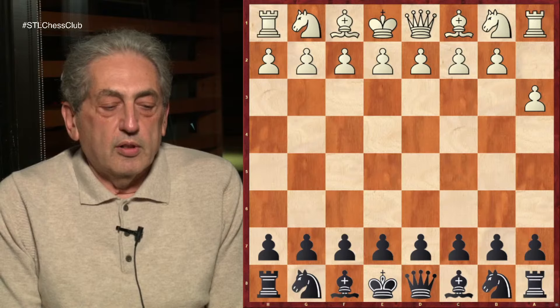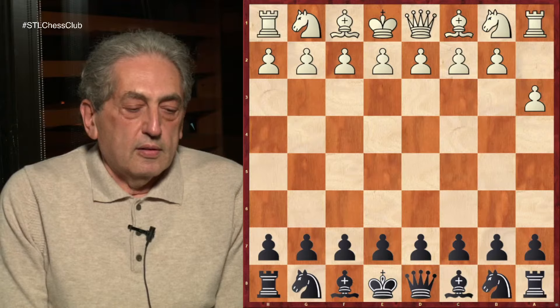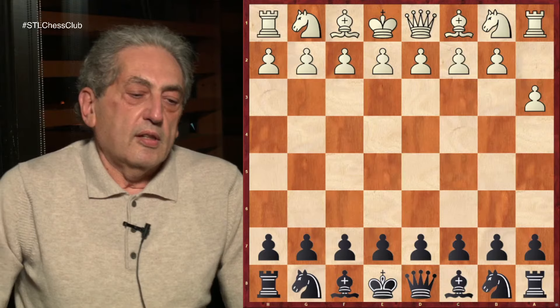You can prepare even if your opponent plays very rare openings. In 2020, I played in the U.S. Senior Championship versus Shelby Gates. I had never met him on the board, and when I started to prepare for the game, I found that his main opening choice is to play a3 on the first move. How is it possible to prepare for this opening? You've never played it, never seen it. But I was able to prepare quite well.